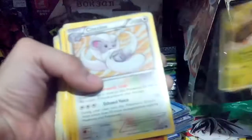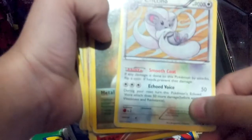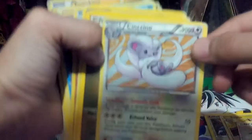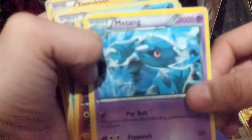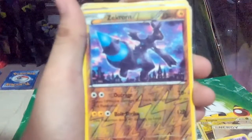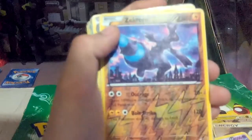First we've got a Tropeous, which is fake. A double colorless energy. A Chinchou — in real life this is holo, as you can see the HP is really high. A metal energy. And a Zekrom, which in real life on the original Pokemon cards this is a reverse holo.